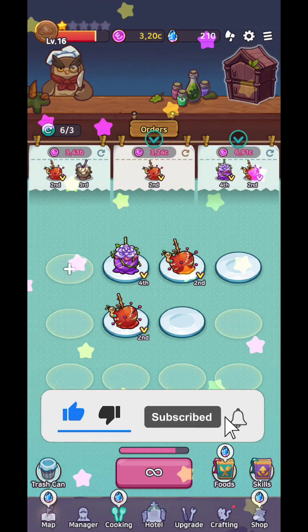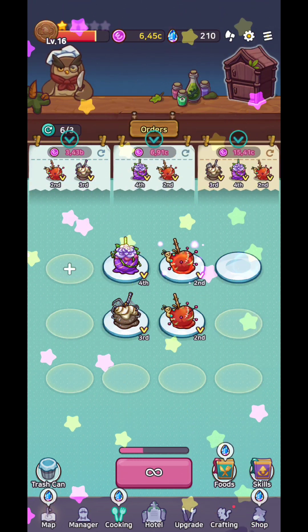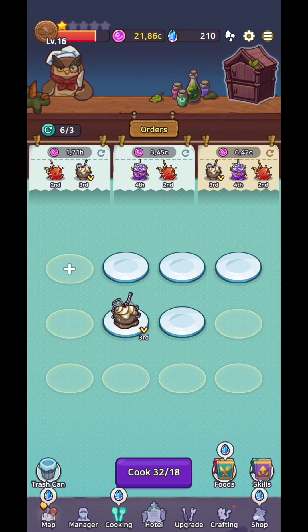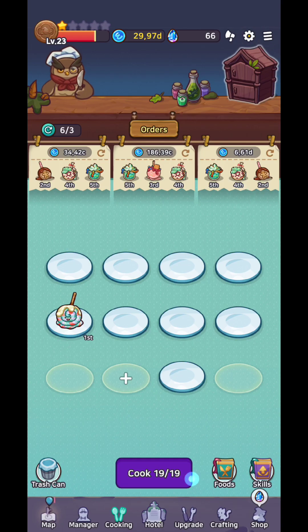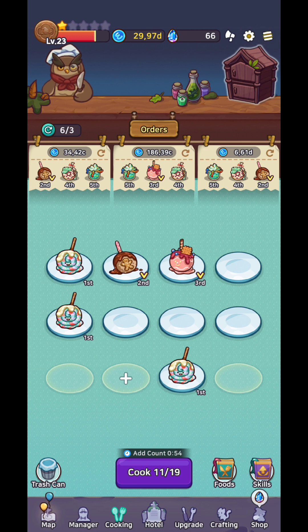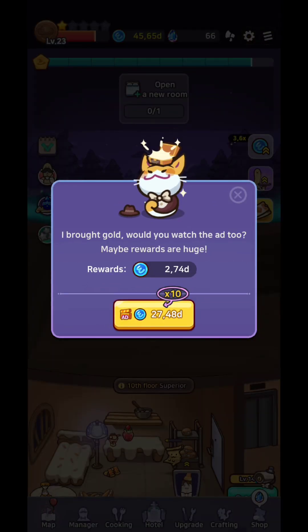You'll be able to cook in all the restaurants, but when the fever mode starts you will not be able to exit the kitchen. Try to complete as many orders as you can — you'll get gold coin rewards that let you upgrade more and more. In the cooking part you can add new plates, and you'll also need gemstones, so merge them. This is where you earn the most coins to unlock the next room.